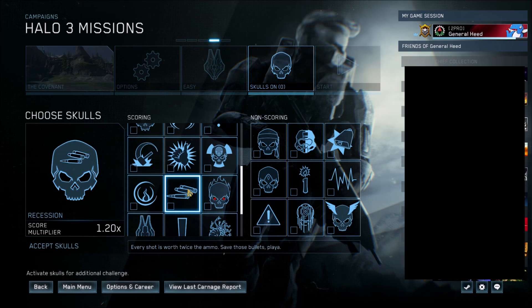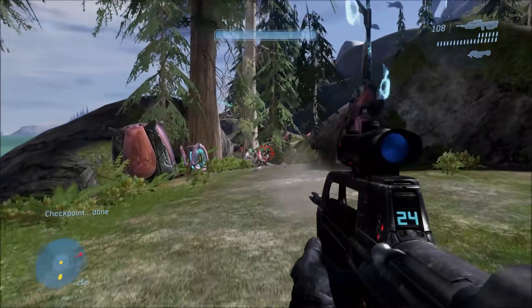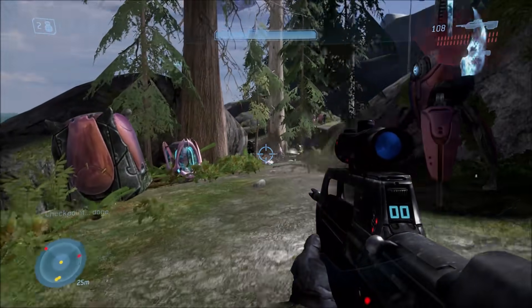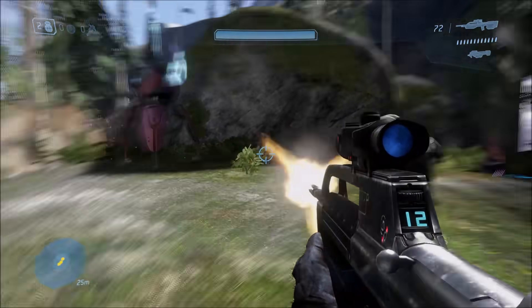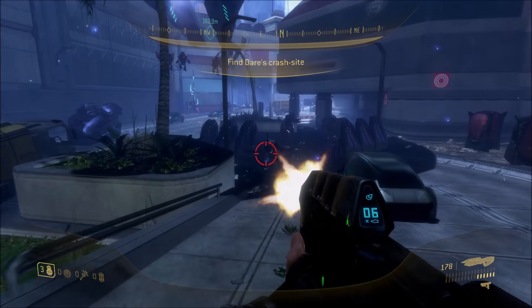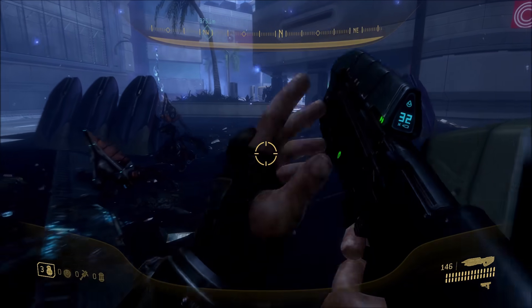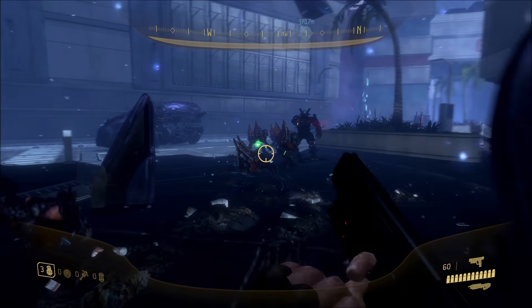Next, we have the Recession Skull. This skull makes it so that every time you shoot, you use basically twice as much ammo as you normally would — your ammo depletes a lot quicker. You can see here with the BR it drains a lot quicker and I have to reload a lot more frequently, so you might as well have half as much ammo. Same thing on ODST — works just the same with the assault rifle and pretty much any weapon.